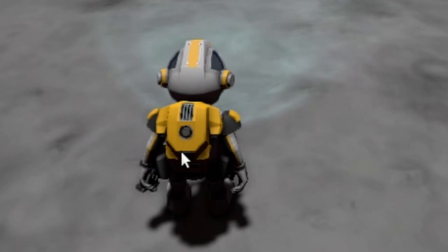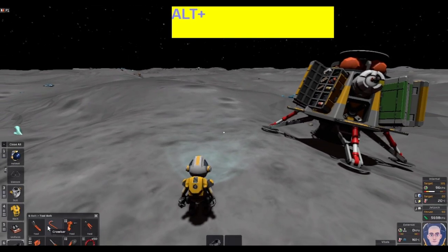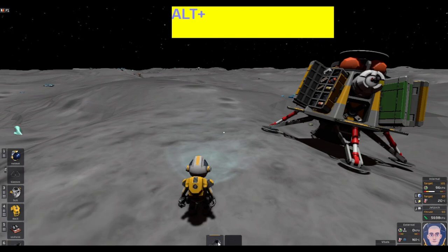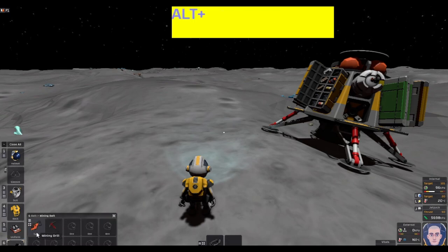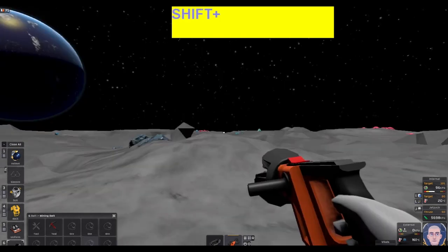If you look here, you can see that's the mining tool belt and that's the regular tool belt. The regular tool belt has slots like containers; the mining tool belt is closed up. We want the mining tool belt on. Then reach over, open it up, and grab the mining drill.